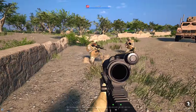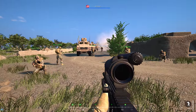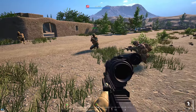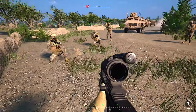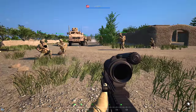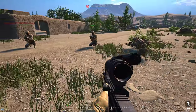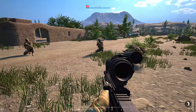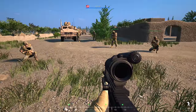99% of team kills happen because someone doesn't know the difference between the US side and the insurgents. You should be able to see the difference between Russian desert camo and US desert camo. I would familiarize yourself with the different uniforms as soon as possible. The US side has desert camo, the Russians have desert and forest, and you also have militia and insurgents — plus UK side coming soon. Familiarize yourself with all of them, because it'll reduce team kills significantly.